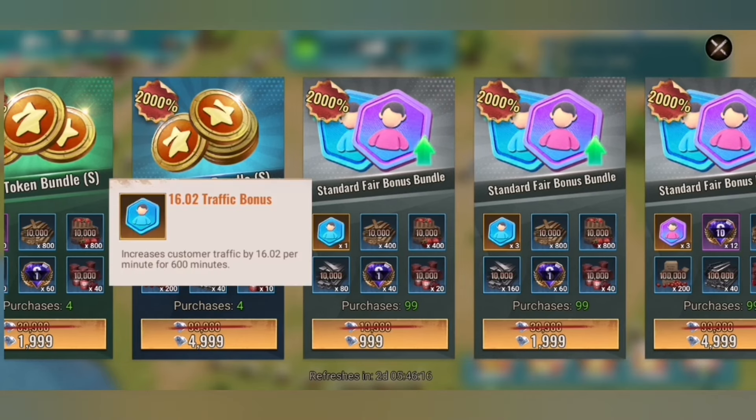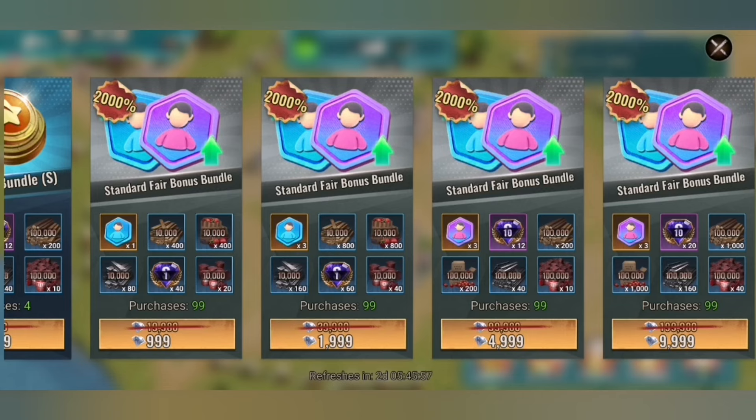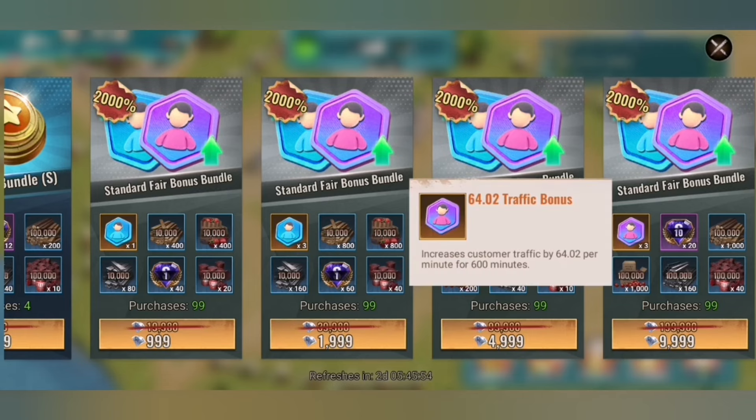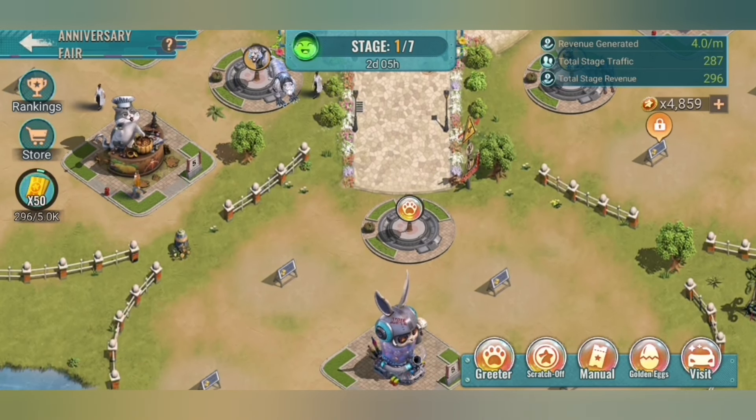Here are the traffic bonuses. There is an issue in the description — it says increased customer traffic by 16.02 per minute for 600 minutes, but that is wrong. It is only 600 seconds, so 10 minutes. Those bundles go up to 9,999 and there are three of those with up to 64.02, boosting customer traffic. Be aware you should make sure your buildings are leveled up first — I would not use them right at the start. I would stack them until the sixth or seventh stage to boost.